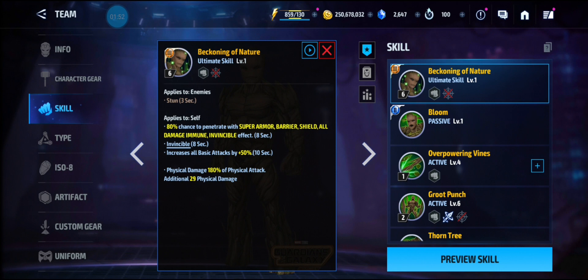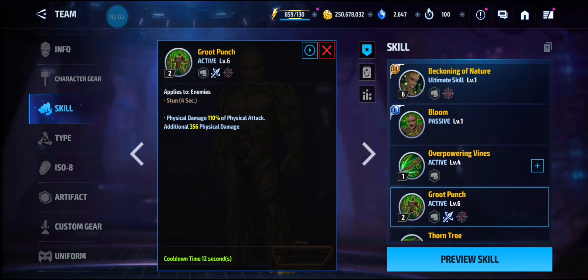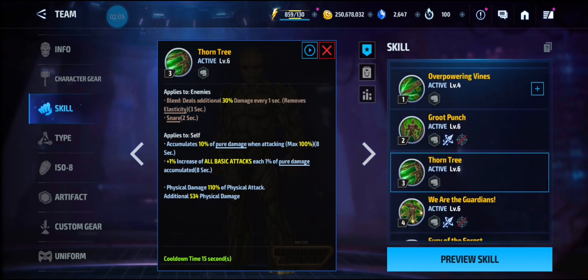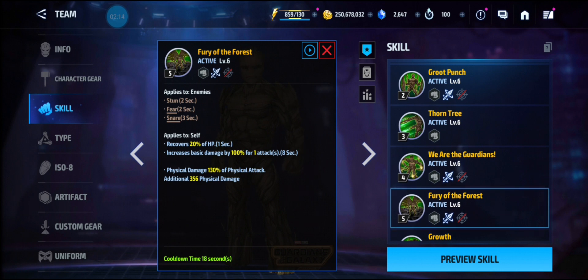His tier 3 skill has an 80% chance to penetrate, Invincible, and increases all basic attacks by 50%. The first skill has snare, second skill has stun, third skill has accumulation, and the fourth skill has a 45-35 frenzy buff.